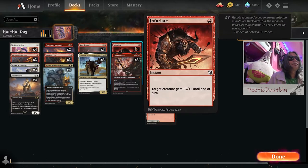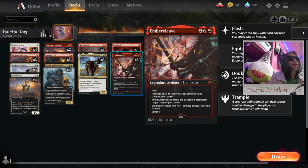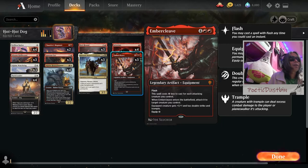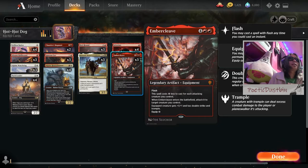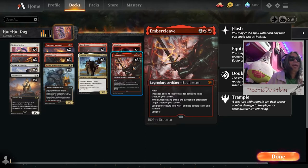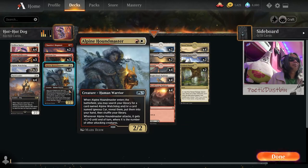And we have 4 Infuriate — because it gets the job done as early as possible, kill them ASAP. Creatures get +3/+2. And we have 3 Embercleave — that artifact equipment that costs 1 colorless mana less for each attacking creature you control. Whenever it enters the battlefield, attach it to a target creature, which then gets +1/+1, double strike, and trample. If you put this on a creature with lots of attackers, boom.